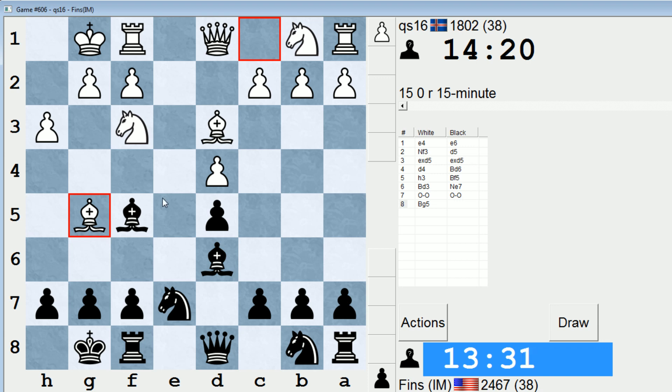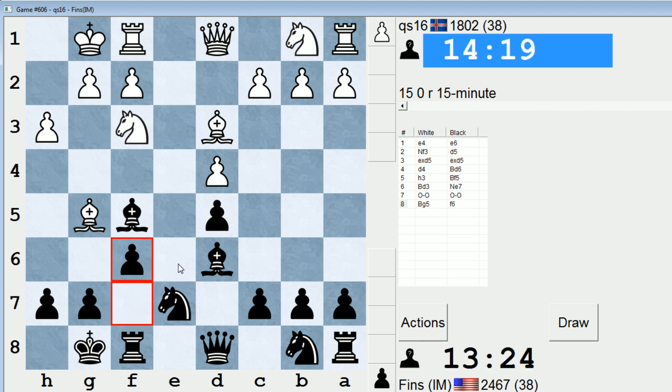White plays Bishop G5, creating the threat of Bishop takes F5. But it looks like a shot in the dark, because I can just play F6 and kick that Bishop away. I weaken the E6 square slightly, but that should be a minor concern — unless White can put a Knight on E6. Knight G5 is not going to happen with my pawn here, and F4 is covered by my Bishop, so there's no accessible route to E6 for a White Knight.